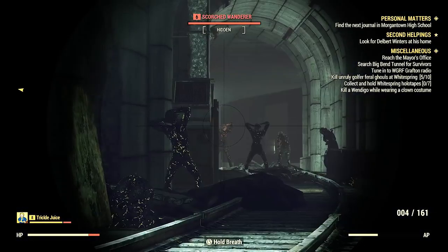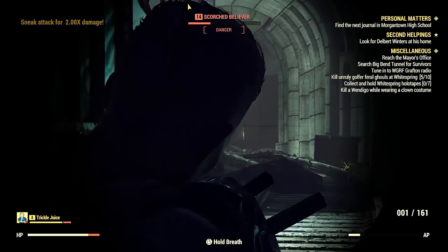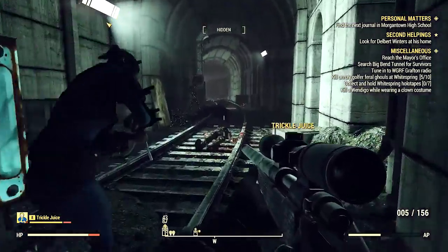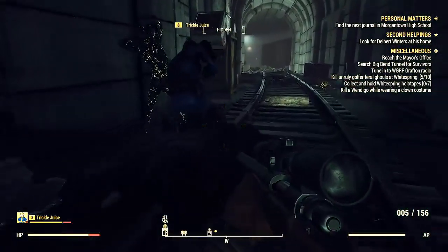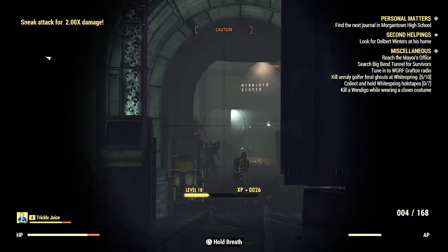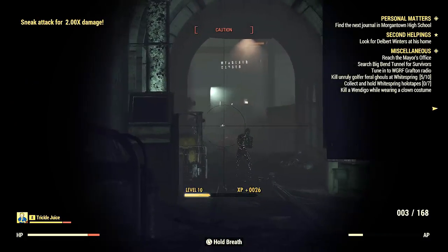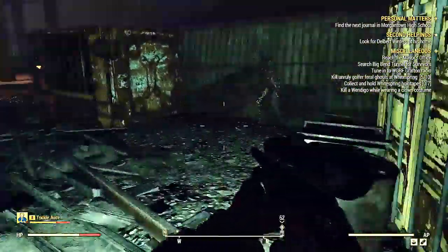When you go into the tunnel itself, you want to sneak and use your sniper rifle. These scorched usually just stand there like statues and don't react at all, sometimes they do, but they're no problem. If they have shotguns they'll be shooting from far away — it doesn't matter. This is how you stock up on .308 ammo and shotgun shells.